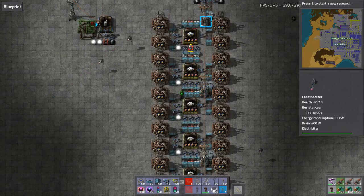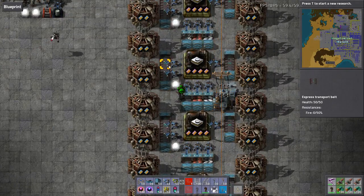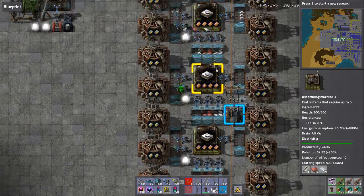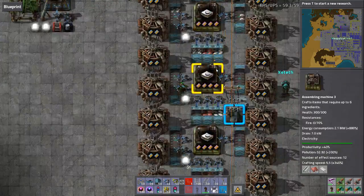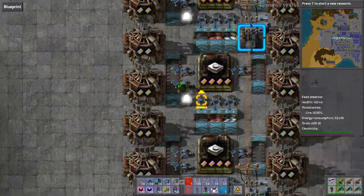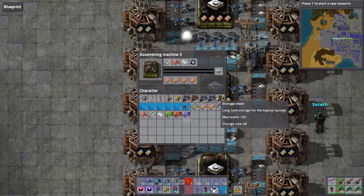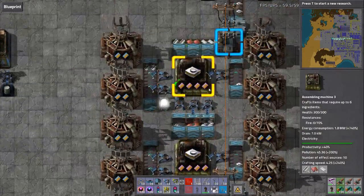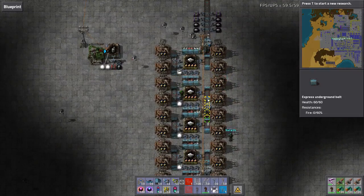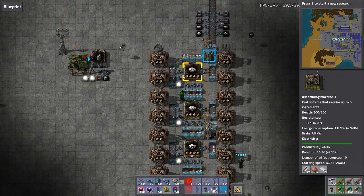It's hard to test without the steel properly coming in. These inserters are not grabbing - look, this one here is just twitching, they're just running past. That means we're going to have to fully saturate this belt, so let's make sure the build is long enough to consume the entire line and create a backlog.